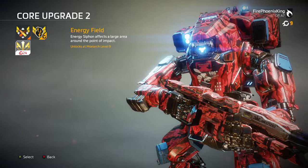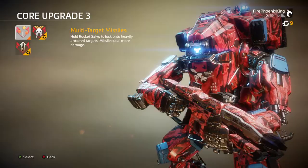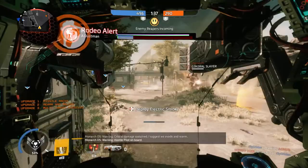The third core upgrade is actually my favorite — multi-target missiles. Hold rocket salvo to lock onto heavily armored targets; missiles deal more damage. Basically you hold the left bumper then the right bumper and you just lock on, just like the Tone. It does a lot of damage — it's super amazing. When I saw that I thought, this is the hybrid Titan I've always wanted.